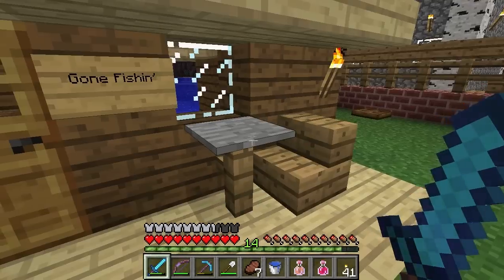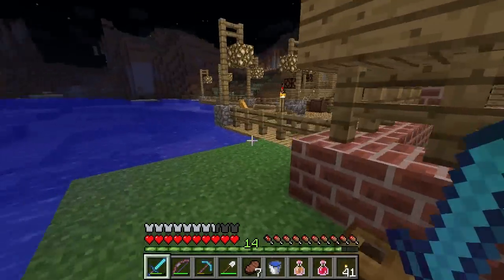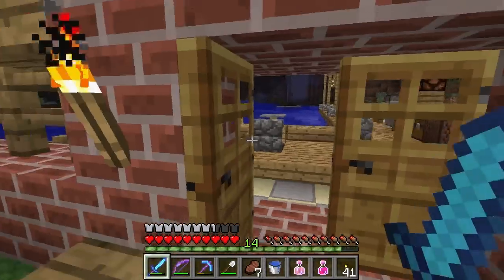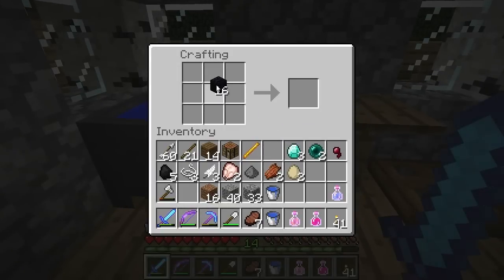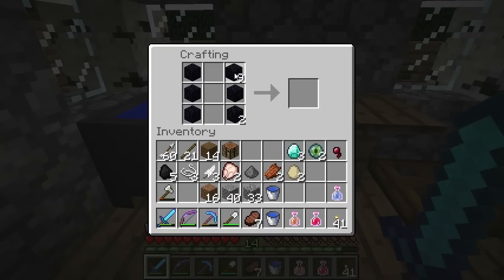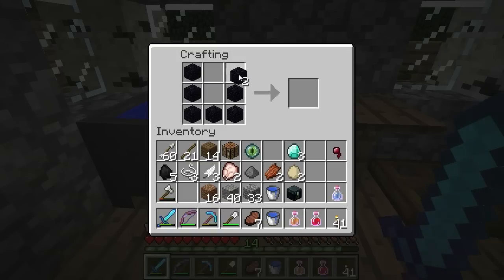We've done Ender pearls before so we know how to get those. I did want to show you where those diamonds were, and that was part of why we went down there anyway. Let's go ahead and craft these. First, take your blaze rods and turn them into blaze powder, then combine Ender pearls into eyes of Ender. Now take your obsidian, place the eye of Ender in the center — and that's pretty much it. There's your Ender Chest!